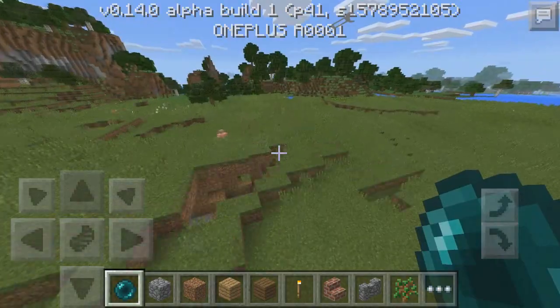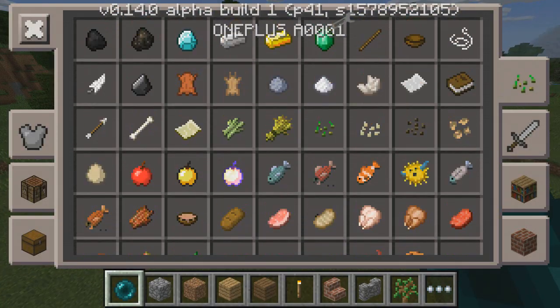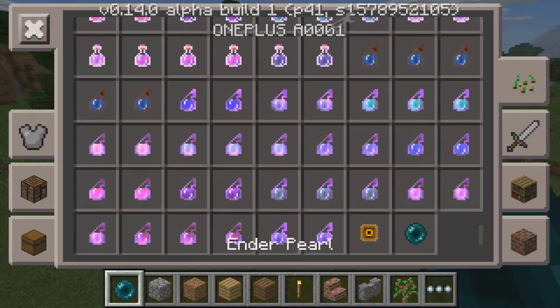So let's get into this. You saw how I got the Ender Pearl — basically you just have to be in creative mode, go to the first tab, and scroll down all the way until you get the Ender Pearl at the bottom right.